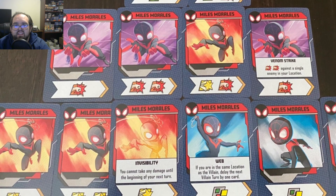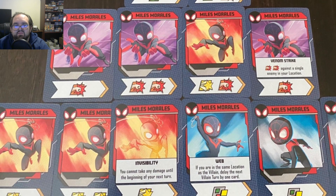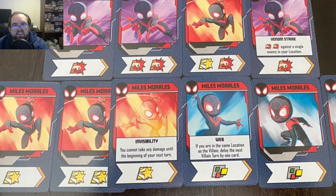He's got a pretty good amount of special cards. Invisibility: you cannot take any damage until the beginning of your next turn, with a heroic. It's not the best card, certainly not the worst. Not taking any damage until the beginning of your next turn can be a really good effect — it needs some teamwork, some setup, or some luck. There are certainly situations where this comes in handy, and it's nice to pair with a heroic.